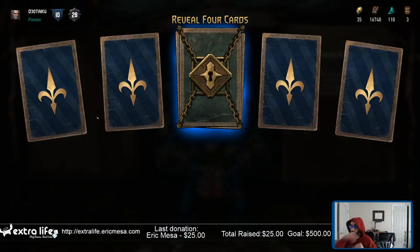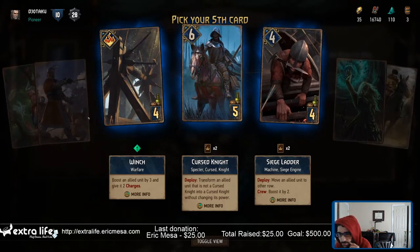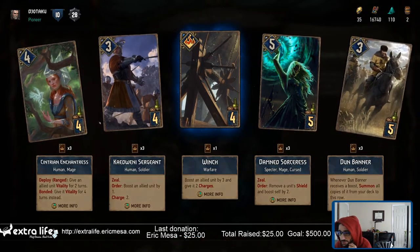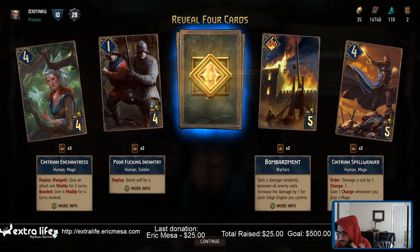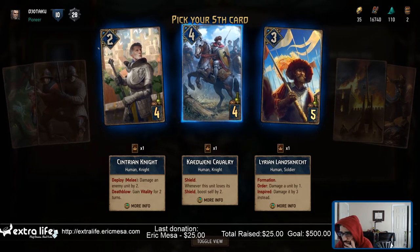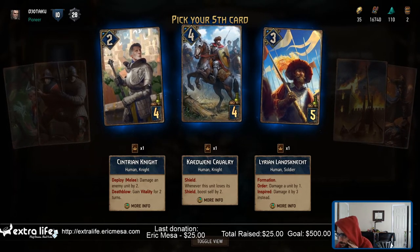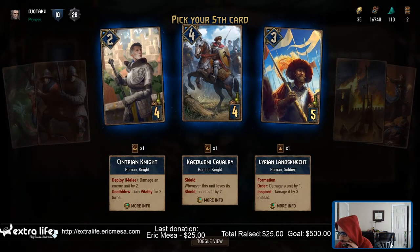Let's see what she gets me here. All doubles — oh, a new card! Boost an allied unit by three and give it two charges. That's an awesome card. All cards I've already got all of these. What does 'formation' mean again? Okay, based on where it goes it gets a different thing — got it.